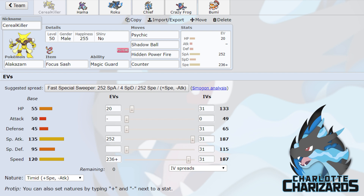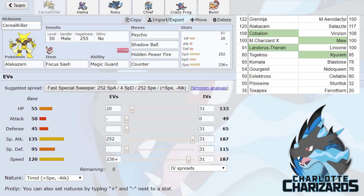So I'm going to throw up the matchup on the board for this week. He has Mega Aerodactyl, Slazl, Verizion, Mew, Linoon, Kirum, Blastoise, Nidoqueen, Clefable, Stunfisk, and Ferrothorn — with his two Z users being Mew and Kirum.